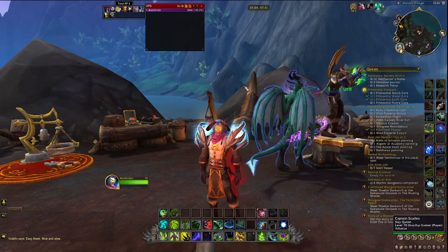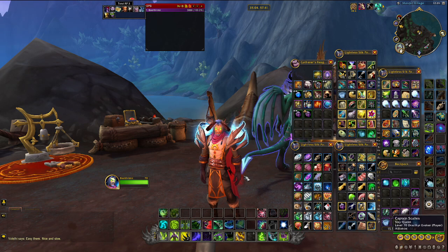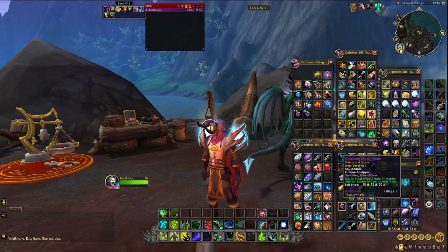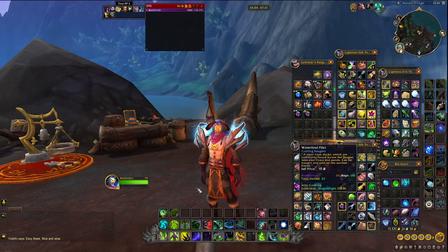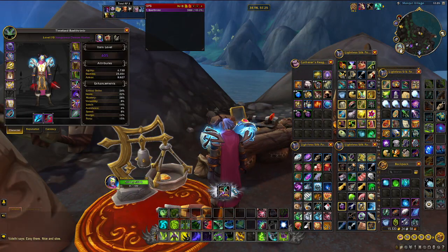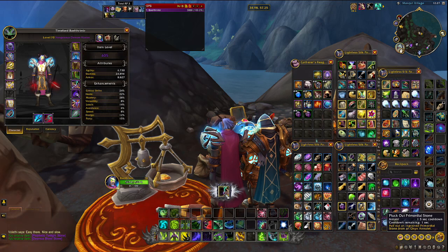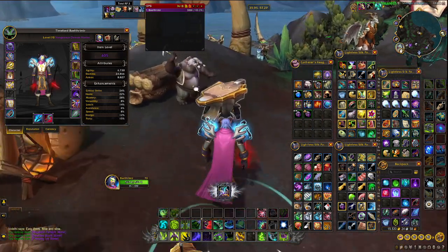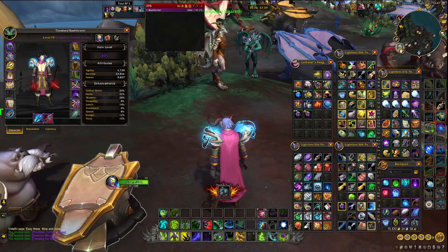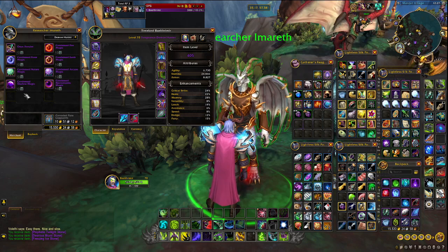There are a couple of basics we need to cover. Primordial stones are the stones you socket into your ring, and they each come with unique effects. Stones with the same name have the same effects — no two Sparkling Mana Stones are different until you upgrade them. You can socket and desocket gems freely, you just need to come to the socketing station. To get fragments, you can break spare stones and turn them into primordial ore fragments, which you can use to upgrade your stones or buy new ones.